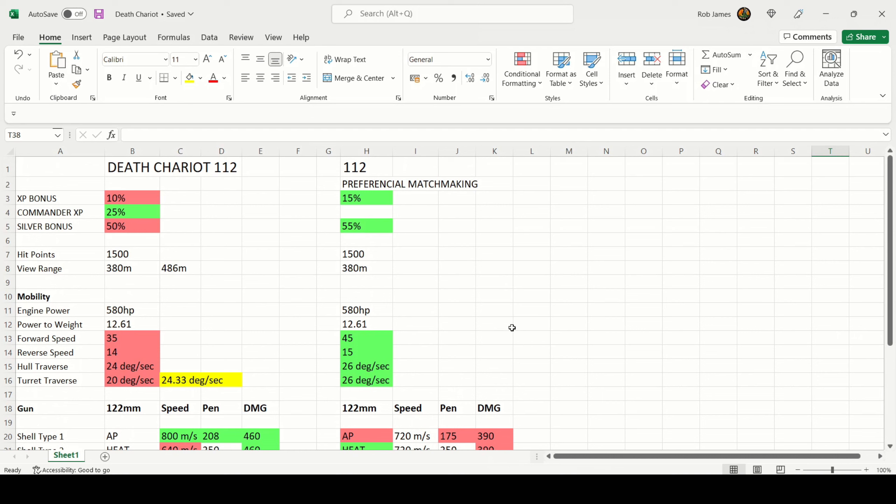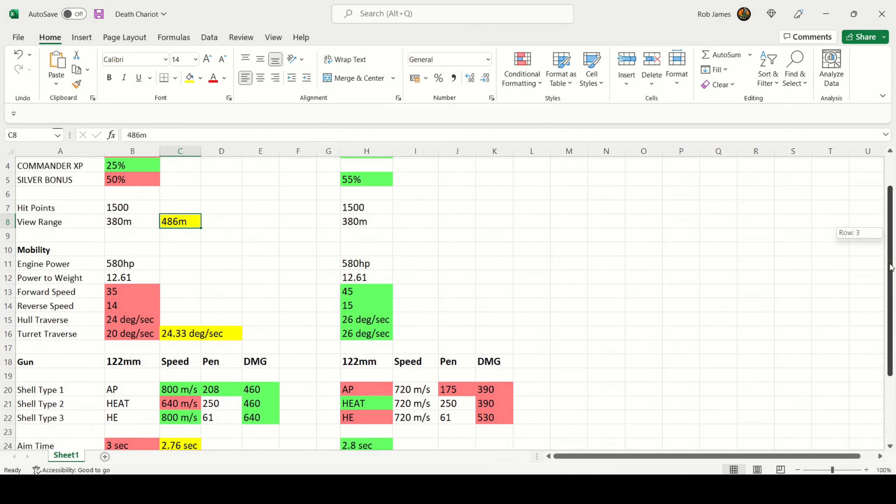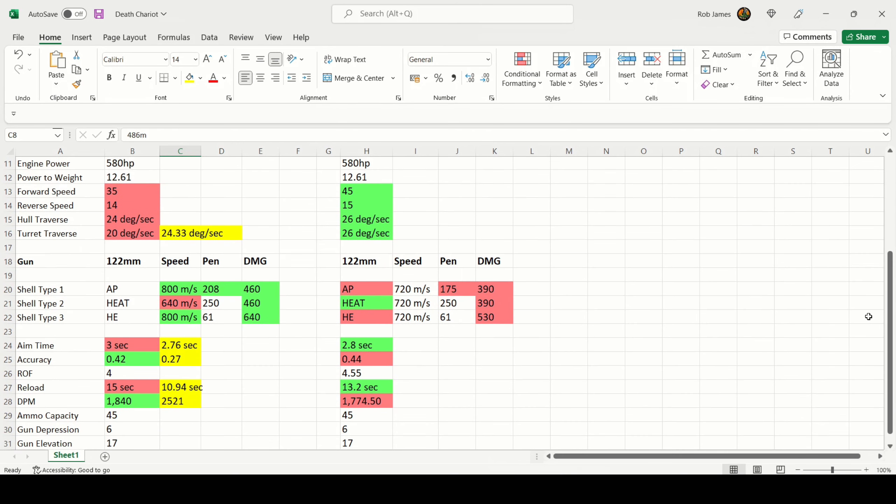With that setup applied, my view range is boosted to 486 meters. More importantly, turret traverse goes from 20 degrees per second to 24.33 degrees per second — matching the 24-degree hull traverse, making it much easier to track circling enemies. Aim time is now 2.76 seconds, accuracy 0.27, reload 10.94 seconds for that 460 alpha damage, and DPM has gone from 1,840 to 2,521 — respectable, not great, but the fantastic alpha damage makes up for it.